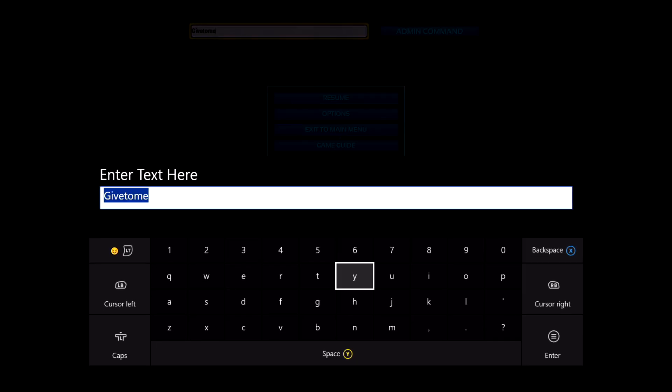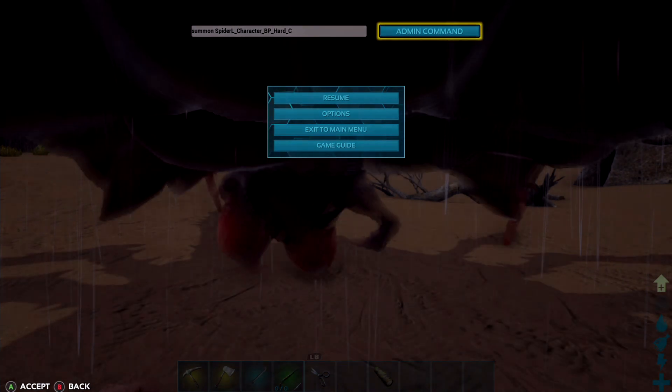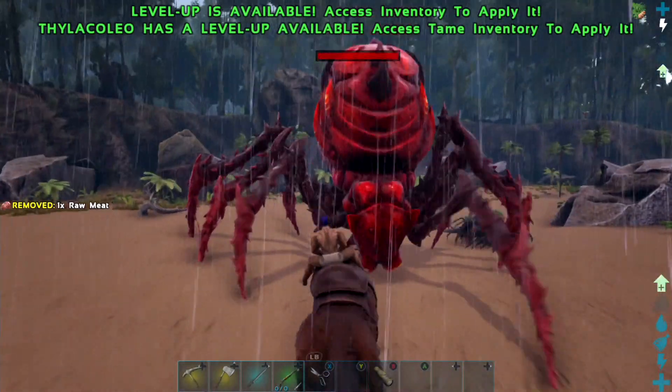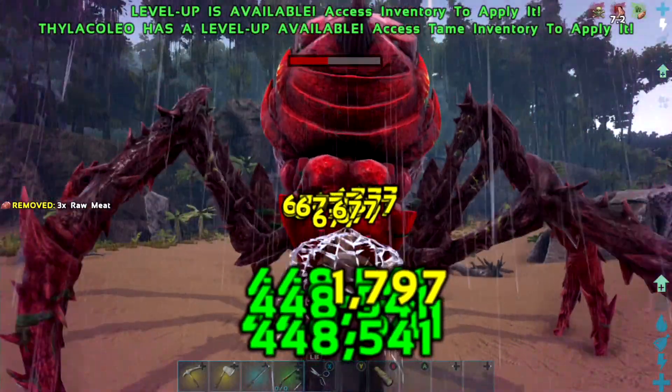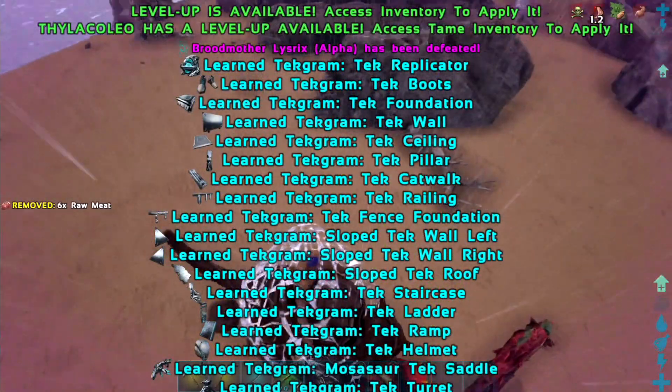I've got my trusty thylacoleo here. I'm going to spawn in the broodmother and show you the command right now. That is the command to spawn in the alpha broodmother - the hardest level. It's: summon SpiderL_Character_BP_Hard_C. We press start, summon it, and it's in here. Now we just have to kill it - and look at all that, I unlocked every single engram!